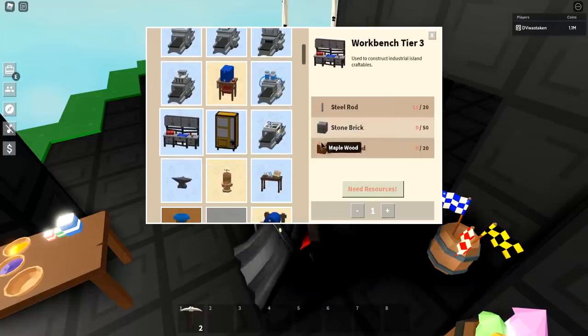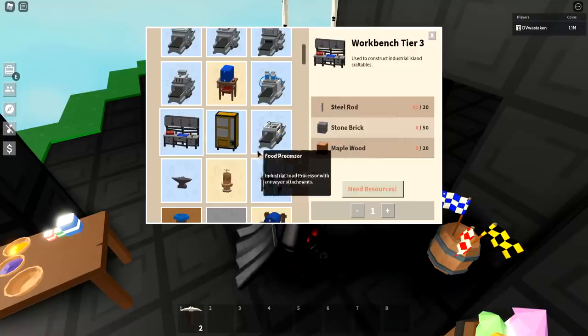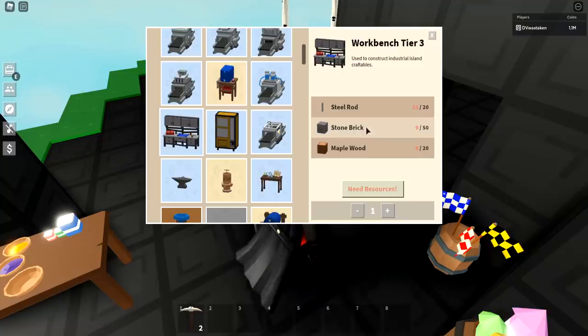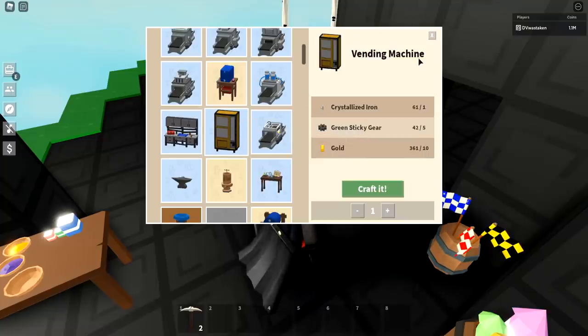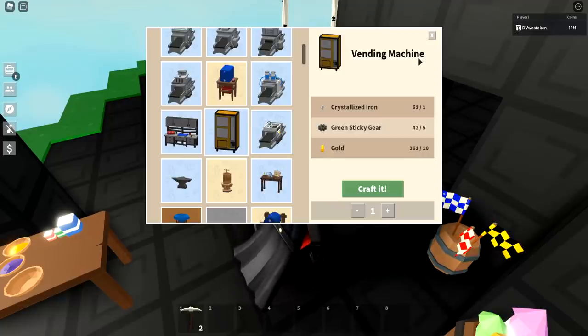Workbench tier 3 is a rite of passage — grind for it, because it's pretty easy to get and just takes a little time. You will need a stone cutter to make stone brick though. For the vending machine, it takes about 40-45 minutes to get your first one on a brand new account. I've done this about four or five times creating new accounts, and I've never had it take longer than 45 minutes.